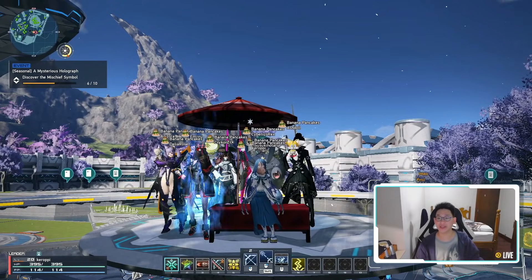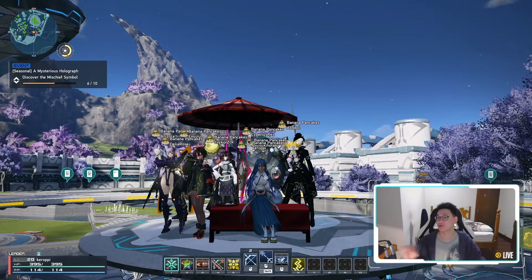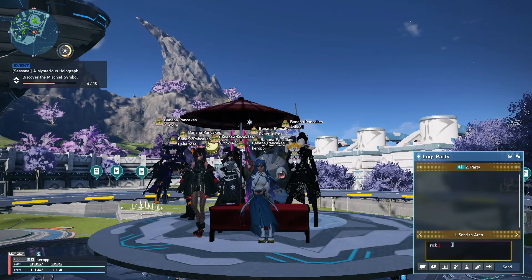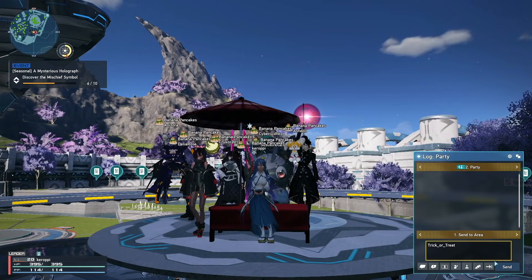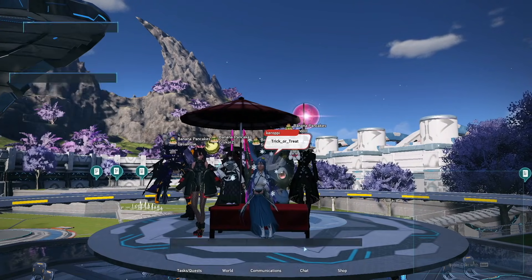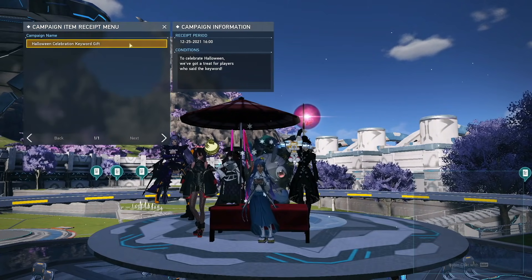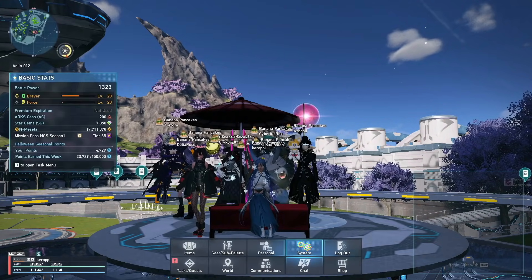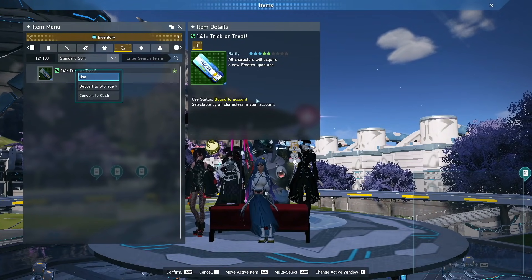The very first thing you want to do when you log into the game is open up your chat and type trick_or_treat — so that's trick, underscore, or, lowercase underscore, treat. Once you say that in game, you will receive some items. We say trick or treat, press escape, go to systems, go to get campaign items, and on account you'll see voila — we have received a trick or treat emote.